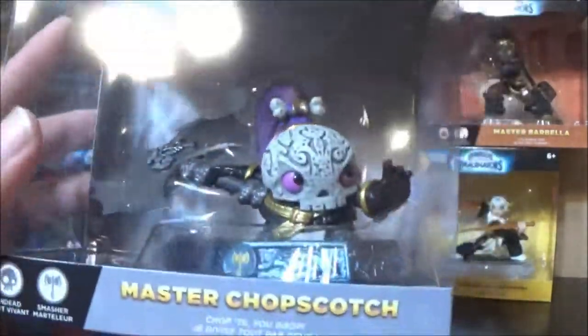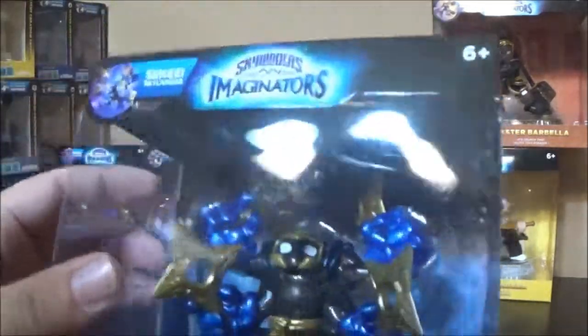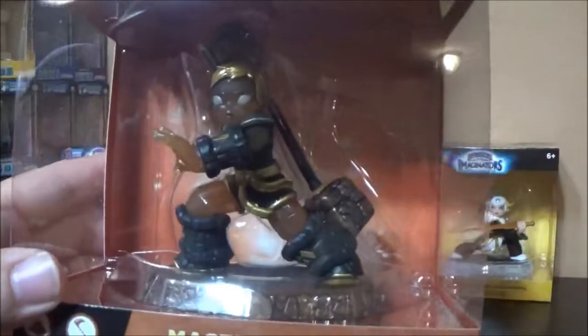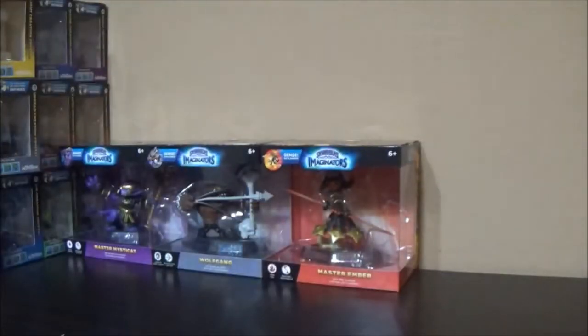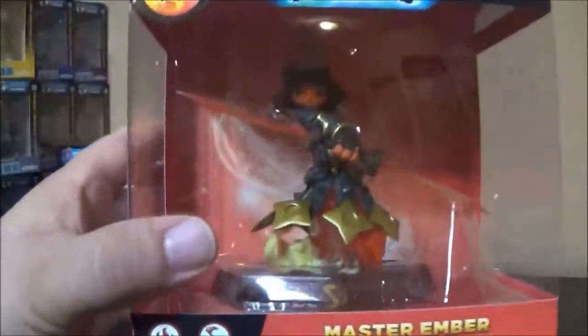Master Chopscotch — very cool, I really like this guy, he looks cool, he's going to be the undead. Very nice looking. Here's a dark Skylander — Master Star Cast — he's got like a translucent body, which is cool, glitter translucent. Not a variant, made that way. A lot of the master Skylanders are translucent. Same thing for Master Barbella — translucent, looks like Wallop's crystal hammers. Master Aurora — very sweet. And then we have Master Ember — looks great, there's a fire sword and flame body underneath.